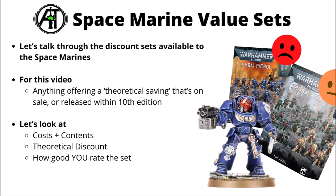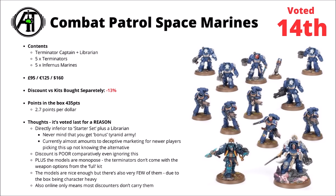Loads to talk about for everyone's favourite boys with bolters, so let's jump straight in. First up, I was very pleased to see voted last was Combat Patrol Space Marines, which unfortunately is absolutely deserving of its place. Glad to see that the vast majority of people knew it's one to avoid at present. In this box set, you get the Terminator Captain and Librarian, plus 5 Infernus Marines and 5 Terminators, the ones that come from Leviathan or the starter sets, and this one is priced at £95, €125 or $160, just the same as the rest of the Combat Patrols, despite being a flawed choice.